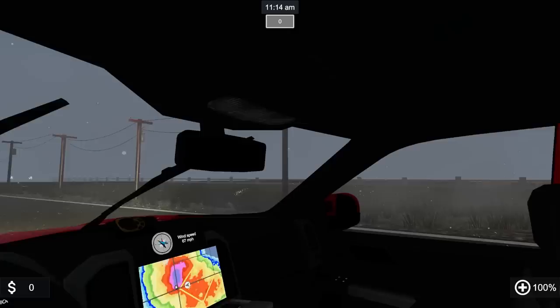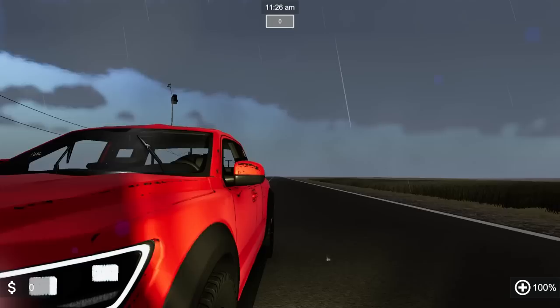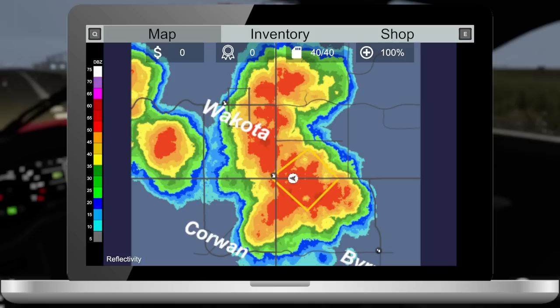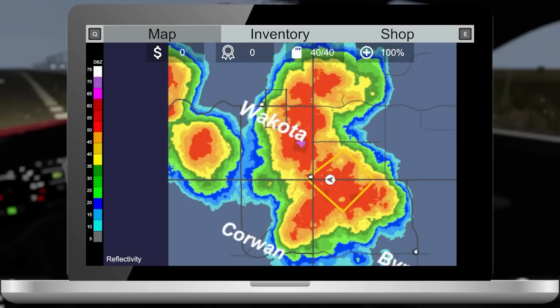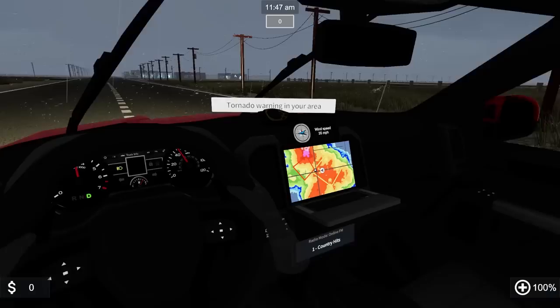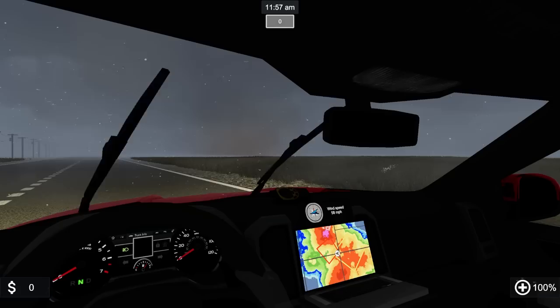I've got a cracked windshield on the right side. Slowing up a little. Looking at the damage on the car — yep, cracked windshield. The car is already rusty; the better cars unlock at higher levels. Let's look at the radar again. Looks like storms are moving east to west. Wakoda looks like a good spot to be, but that's the only town in any real danger right now. Oh, they just issued a tornado warning in front of us. Starting to see something — we've got something in the road.